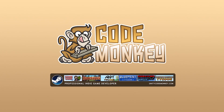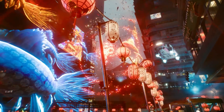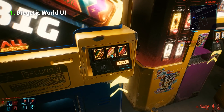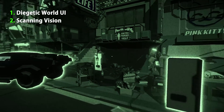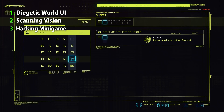Hello and welcome, I'm your Codemonkey and let's check out how I remade three interesting mechanics and systems from Cyberpunk 2077. The three mechanics I'll be covering here are the diegetic world UI, where the player interacts directly with the world rather than through a separate UI, the scanning vision, where you can enter a mode and identify special objects and get data from them, and the hacking minigame, which has some very interesting rules.